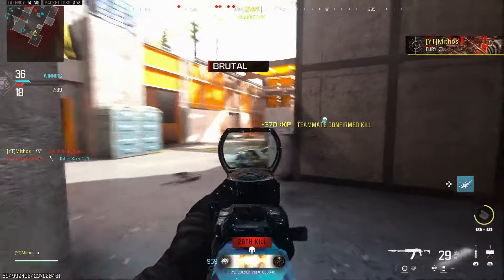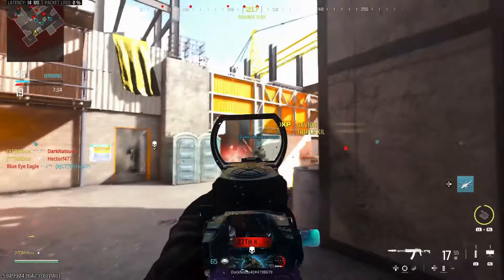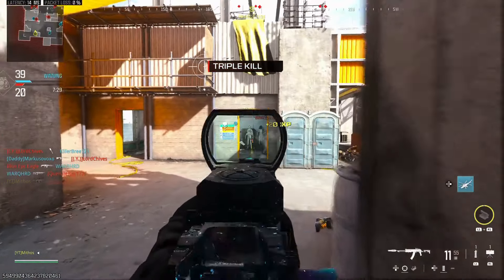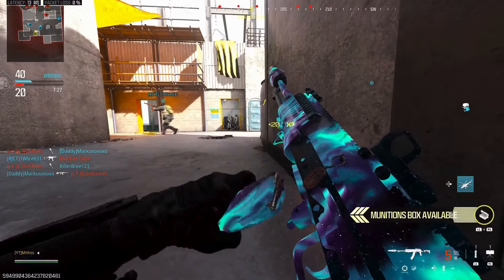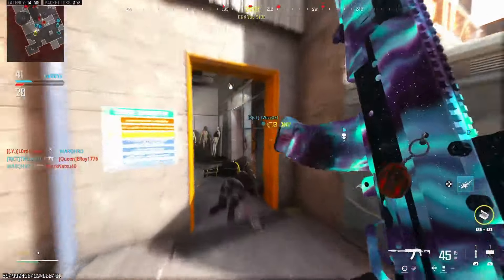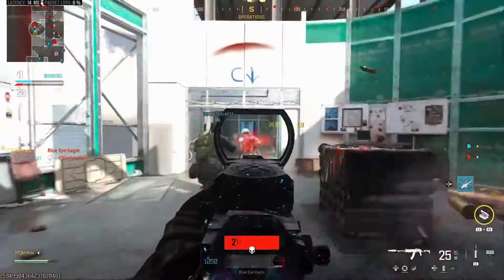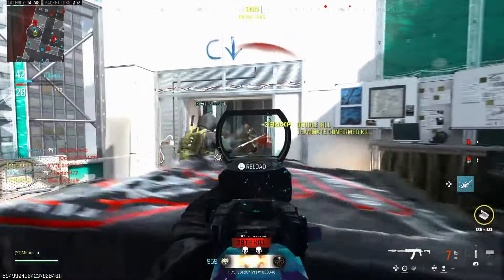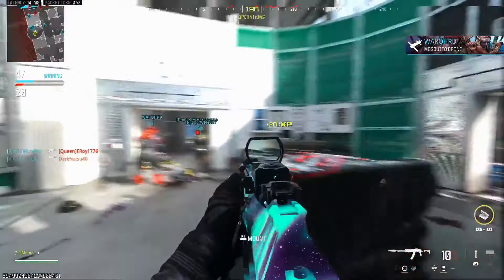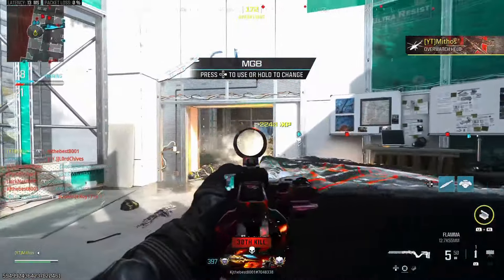There's a dude right here running with a crossbow. 26. I'm at 27, playing slow but I don't care — I'm waiting for them. Going into this game, getting nukes is so much easier because we have the advanced UAV. In the other game, unless you're playing in a party, you don't really get much UAV. 28, 29, one away — come on! Oh shit, I'm so nervous, running out of ammo too. Right there — let's go! MGB, bro.